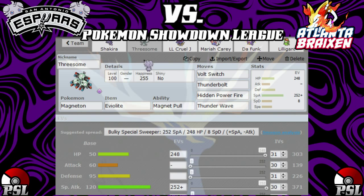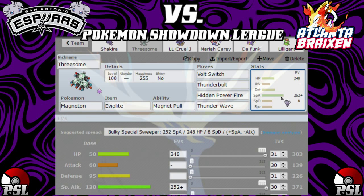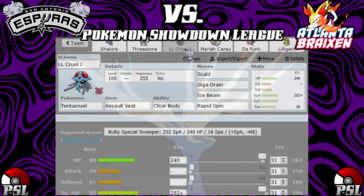Next up we have Threesome holding the Eagle Light with Magnet Pull, rocking Volt Switch, Thunderbolt, Hidden Power Fire specifically for Ferrothorn which might be coming — I haven't seen them use it in any of the previous weeks but I have a feeling it might be here, so I'm prepared for it. We also have Thunder Wave in case we want to paralyze something. We're going bulky with fully invested Special Attack because 120 base Special Attack is nothing to mess with.